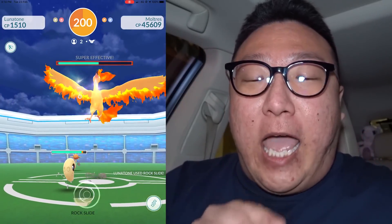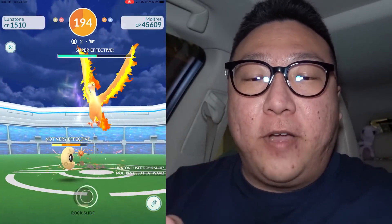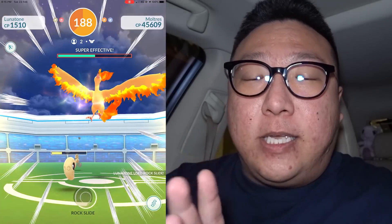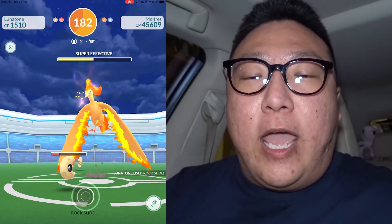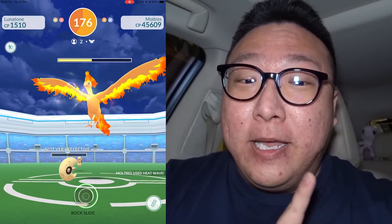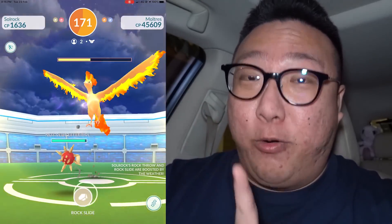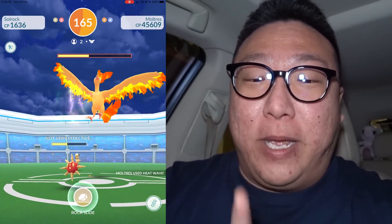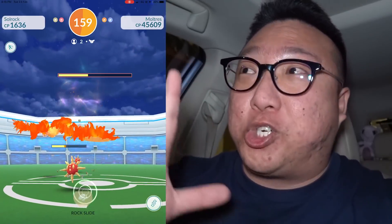My shiny Lunatone is out. If you guys look at the health of the Moltres, it's almost reaching in between the two letter Fs for the super effective - meaning it is at half health. It will turn yellow right about now, and we are at 183 seconds left on the clock. We are doing really, really well, but we have a problem - the CP of our Lunatone and Solrock are slowly going down, meaning Auntie Gladys' CP 350 Lunatone is going to be out soon, and our damage and survivability will drop a lot.